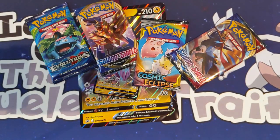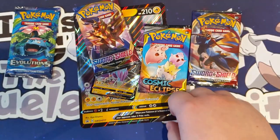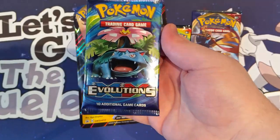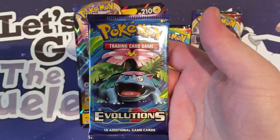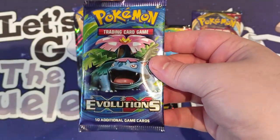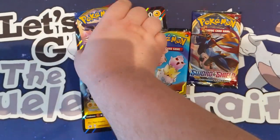So, we've opened the box. We have two Sword and Shield packs, one Cosmic Eclipse, and one XY Evolutions pack — so it wasn't Steam Siege, it was an Evolutions pack. Interesting. I guess I'm good at identifying old packs.